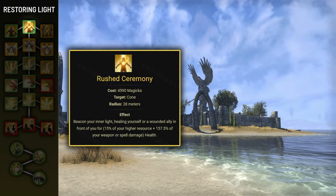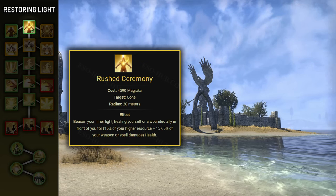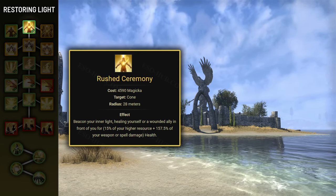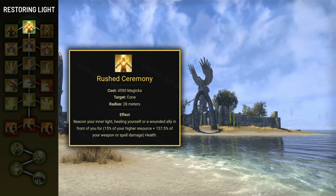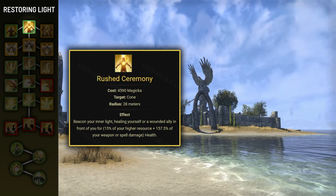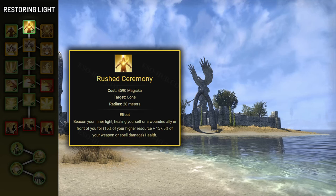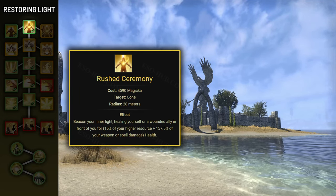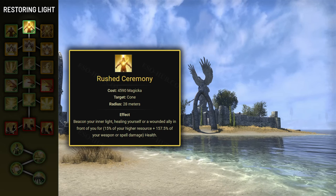Rushed Ceremony is an ability that heals you or a target in front of you. It's going to be your main instant self-heal, but you can also use it to save your teammates when needed. When compared to self-heals other classes have access to, it turns out to have really good scaling, as the heal is equal to 15% of your max stamina or max magicka, plus 157.5% of your weapon or spell damage.